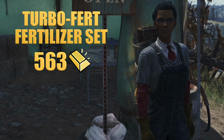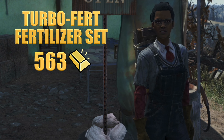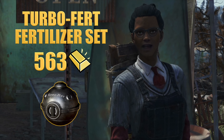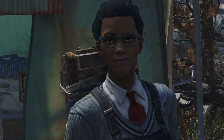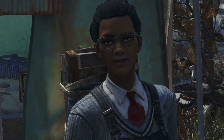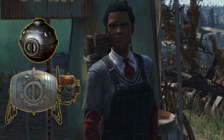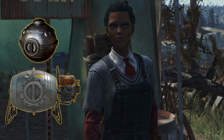For camp enthusiasts, the Turbo Fert fertilizer set is available for 563 gold. These nifty grenades instantly regrow harvested plants, ensuring a steady supply of food and resources. With this plan, you can both craft the grenades and also create the collector that generates a new grenade every five minutes. It's a valuable asset for anyone looking to maximize their camp's agricultural productivity.